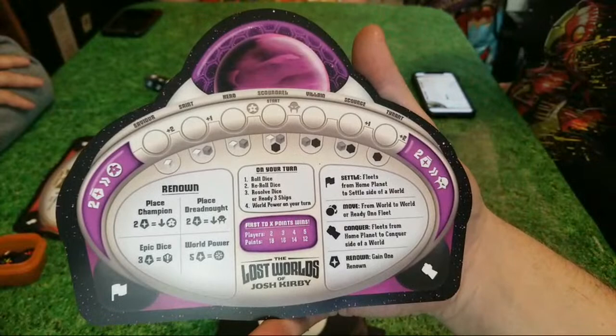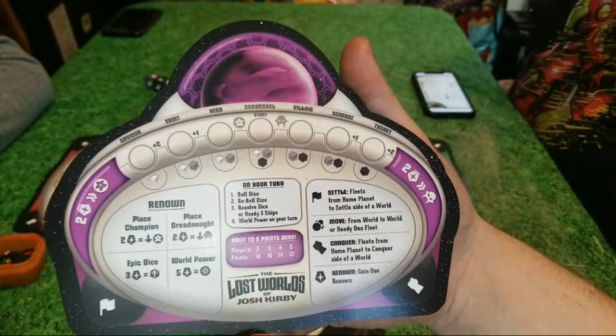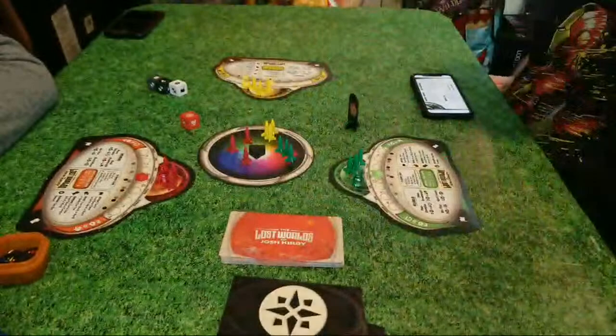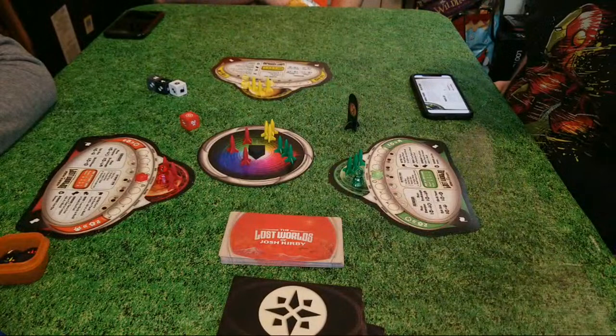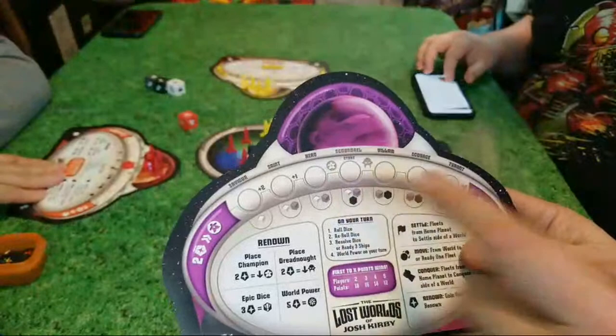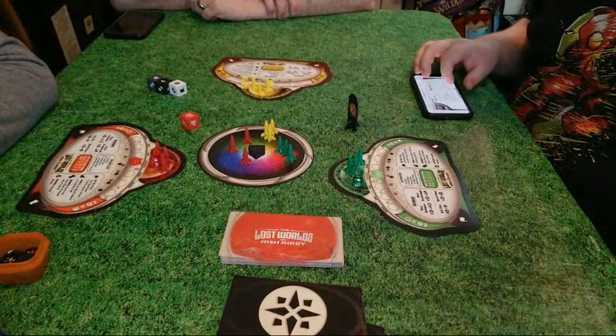On the top, that's showing your track. Everyone starts as a scoundrel — kind of like D&D neutral. You always have access to a white die, a black die, and a gray die. Depending on how you settle worlds, you're either going to settle them or take them over — good guy or bad guy — and that determines what you can re-roll. As neutral, you can re-roll once any color.